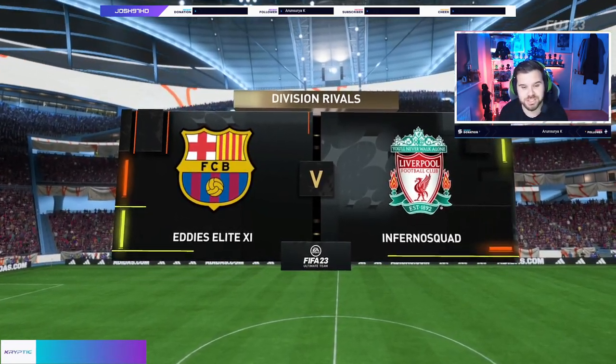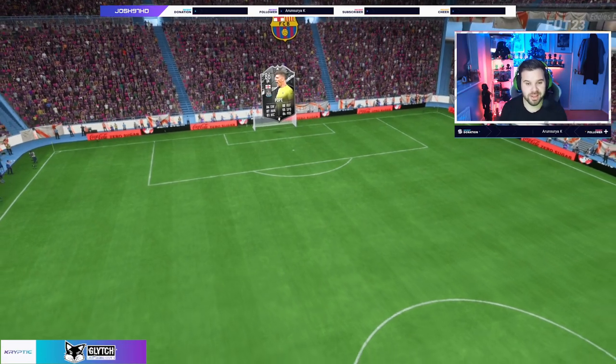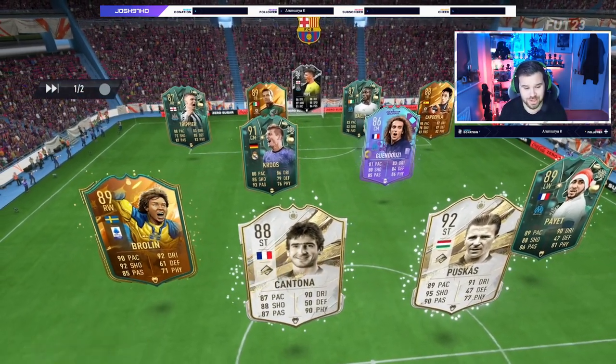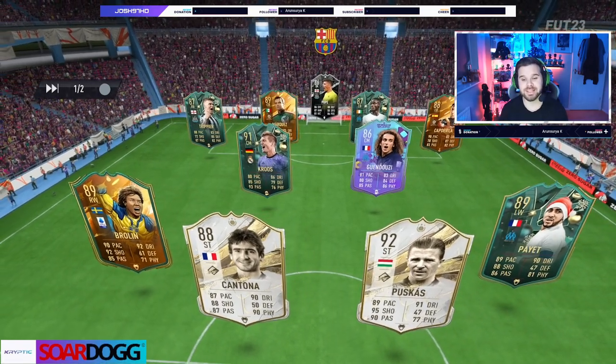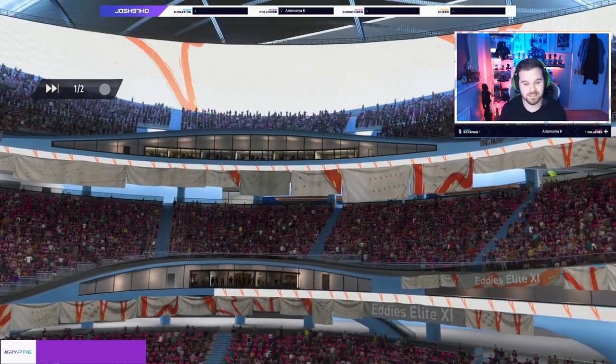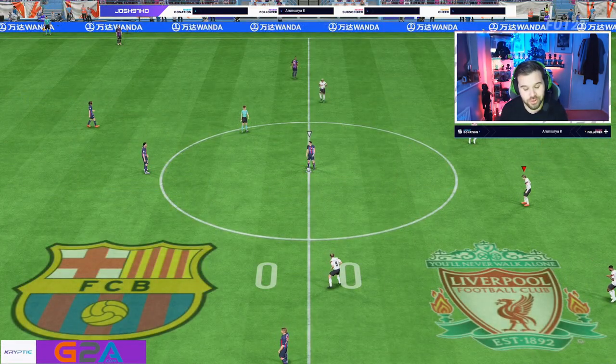Let's go on into the final match of the review. Let's see the final team we're going to play against — really nice team. That Puskas and Cantona as the strikers — I respect it. Not a single normal card in the team; that's what we like to see.